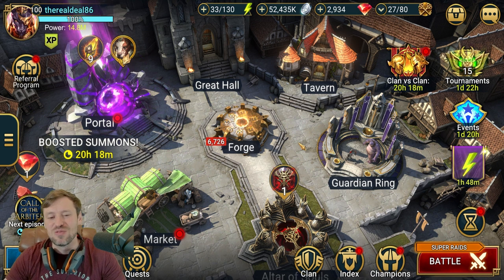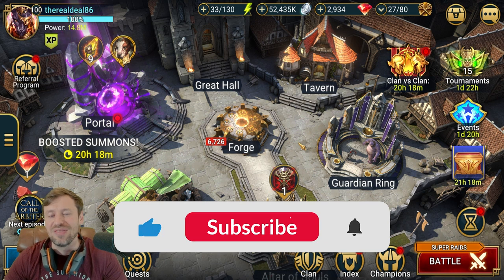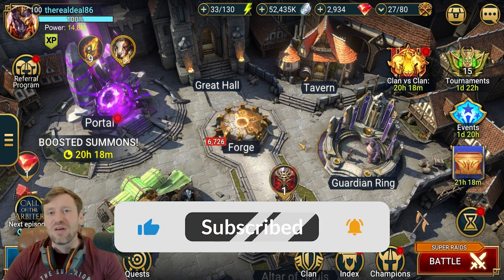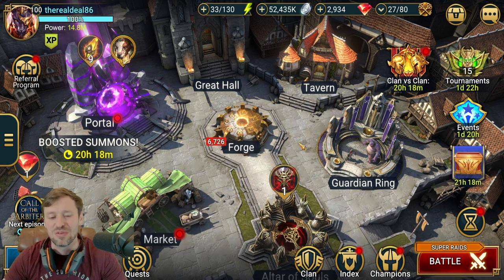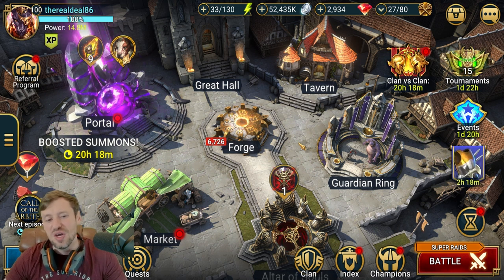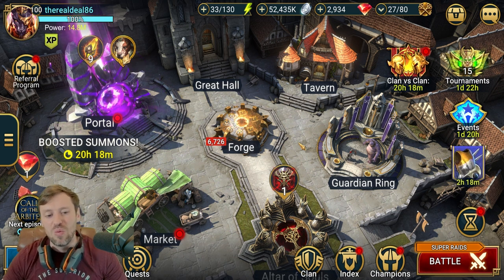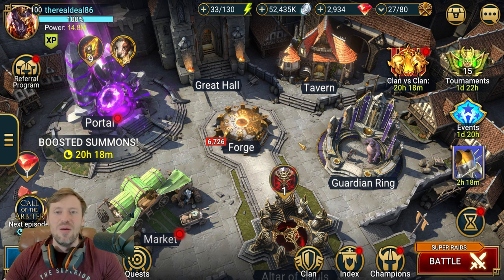We're going to be looking at the Lethal gear set today. It is one of the best sets in the game for your nukers. What makes it so strong is that it's like Savage but it also has a built-in plus 10% crit rate, and that helps you reach that all-important 100% crit rate. That really does help your nukers hit so much harder. I'm going to show you how to forge it properly, what you want to keep, and what you want to sell.